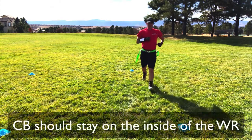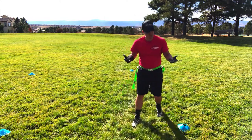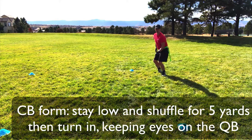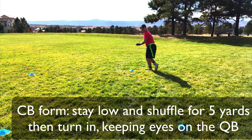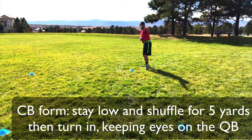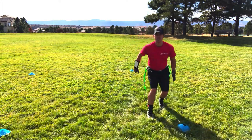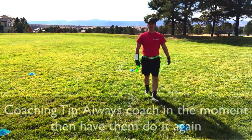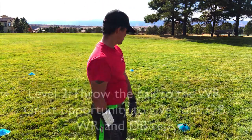Coaches, this is a great opportunity to coach in the moment. For our DBs and cornerbacks, proper technique is to stay low and then turn with the wide receiver — usually about five to ten yards out they need to run with their body facing the quarterback, making sure the wide receiver is not more than one yard behind them. If they're falling down, coach them in the moment. Then they switch, and for level two, let's throw the ball in there.